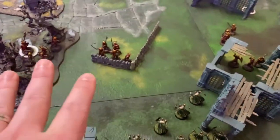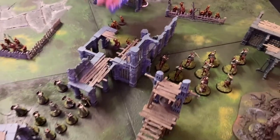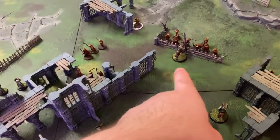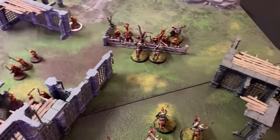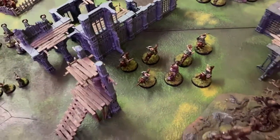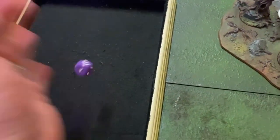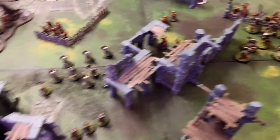Easterlings have moved — staying on their side, coming down into the central objective, and moving a couple of warriors into position. Rohan moves Eowyn and the Helmingas from Grimbold. Riders of Rohan start charging. Throwing spears fly — first one misses, second misses, third misses. Fourth finally hits and kills the archer on a five. Last throwing spear hits a pikeman, passes the in-the-way, but fails to wound on the five-plus needed.